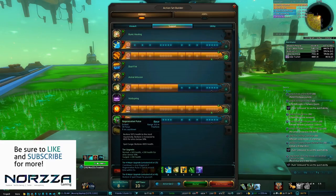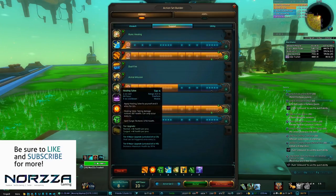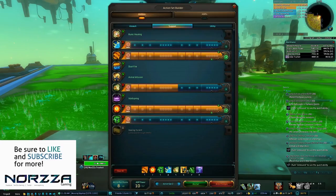I run Regen Pulse as my oh-shit button, so if an ally takes too much damage or stands in something they shouldn't, it is something that I hit to basically save their life. Same as Runes of Protection, as it applies an absorb, which is a great buffer so that you can heal someone up before they take any more damage. Healing Salve is another great thing to run, as it's a 10-second buff which heals over time when another ally takes damage.